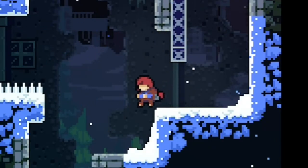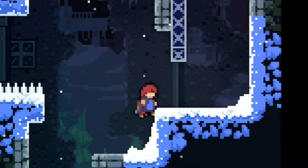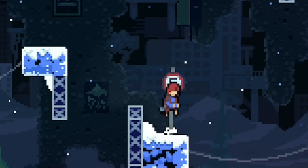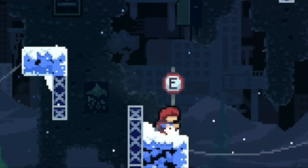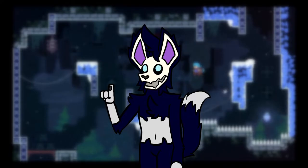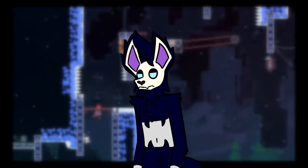Coyote Time allows the player to jump a little bit after they've left the platform. This allows the player to be a bit late on the button press, but not feel cheated by the system. Jump Buffering, on the other hand, is like the opposite to Coyote Time. If the player jumps before they're on a platform, the jump will be stored for a short period of time. If the player lands during this time, they'll jump automatically. This means that pressing jump right before hitting a platform doesn't make the game feel unresponsive and unsatisfying.